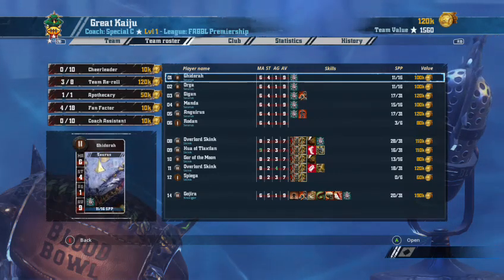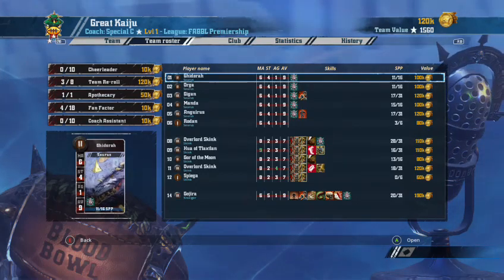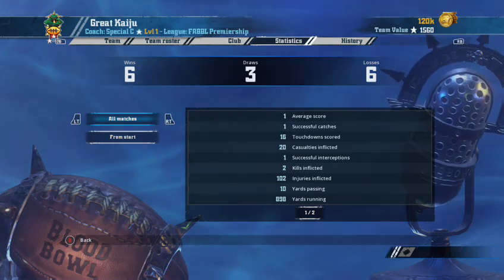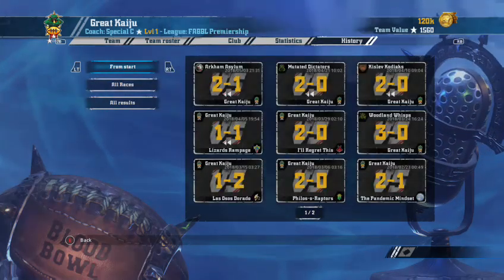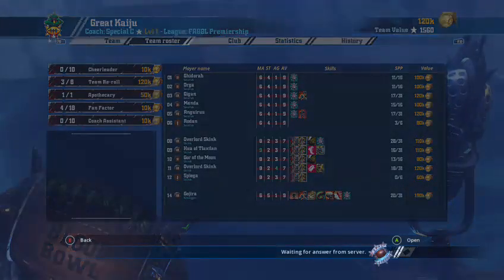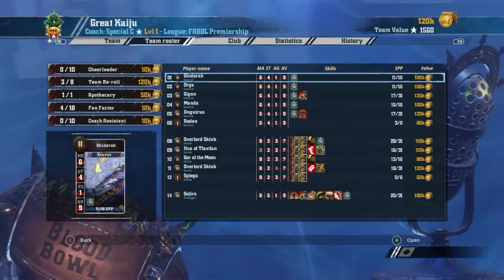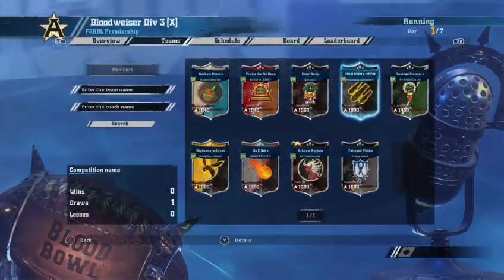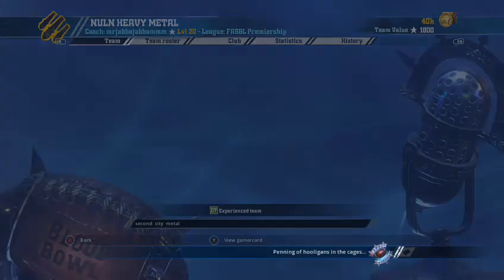Your orcs will struggle against the first lizard team, but this team you're a bit more confident about. No offense to the coach — your team's 400 TV lower, doesn't have the Guard, doesn't have the Tackle, doesn't have the two Strength Five Sauruses. Six wins, three draws, six losses — not bad. He started off with a loss in the first round, playing Orcidas last year, finishing mid-table. It's a good little team with a lot of room to progress.